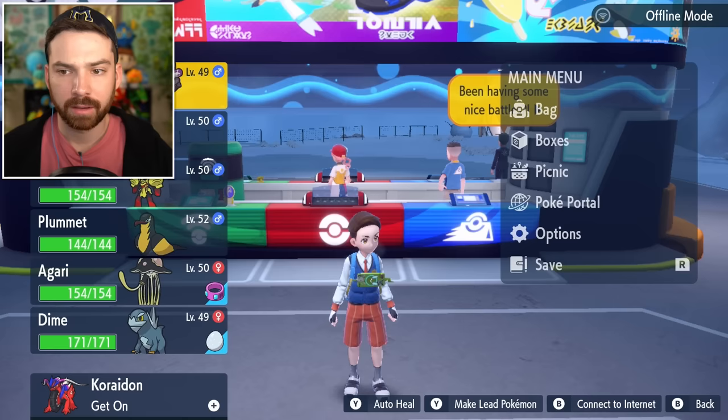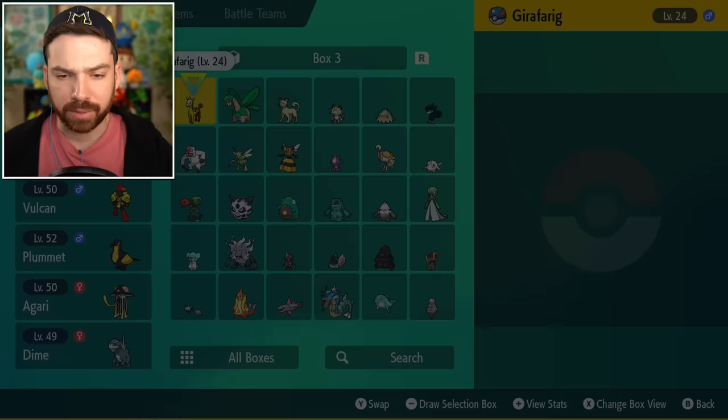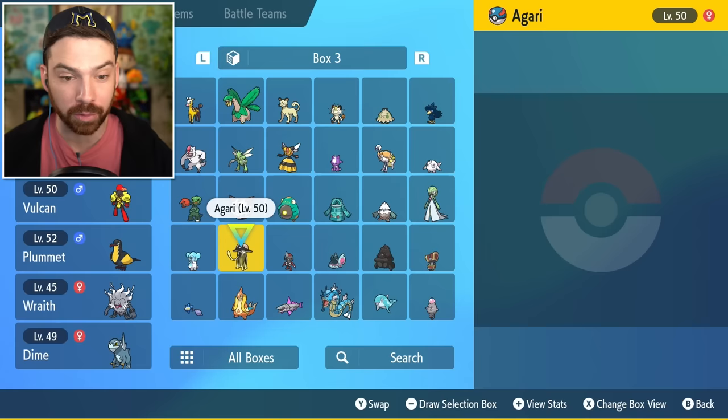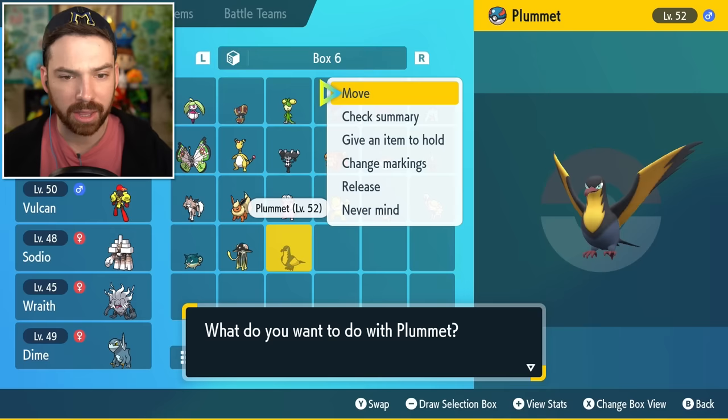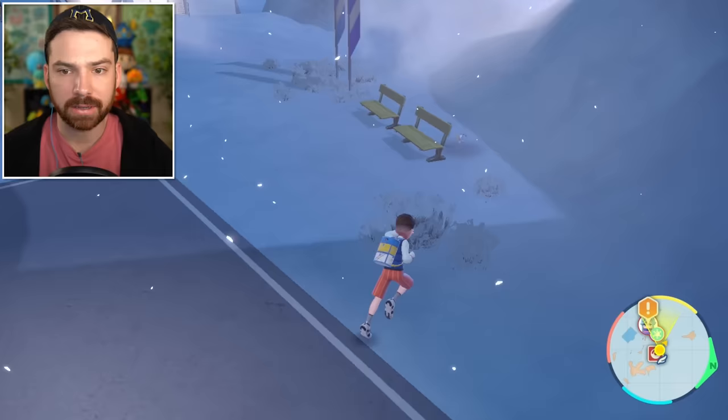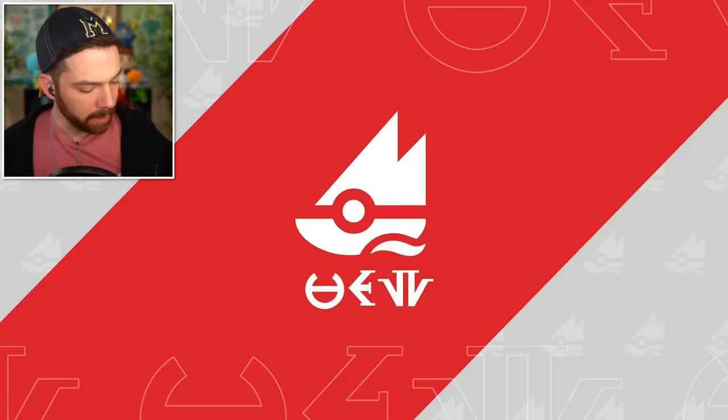Putting away the Power Bracer because I don't want it causing problems. I'll put Wraith back in the party just because this is an ice gym — not really going to use my grass/ground type. I'm actually going to leave Plummet in the party over Dime. I know Dime's not going to be helpful, but Plummet, if he has a water-ice type, would be instrumental. Let's do this.